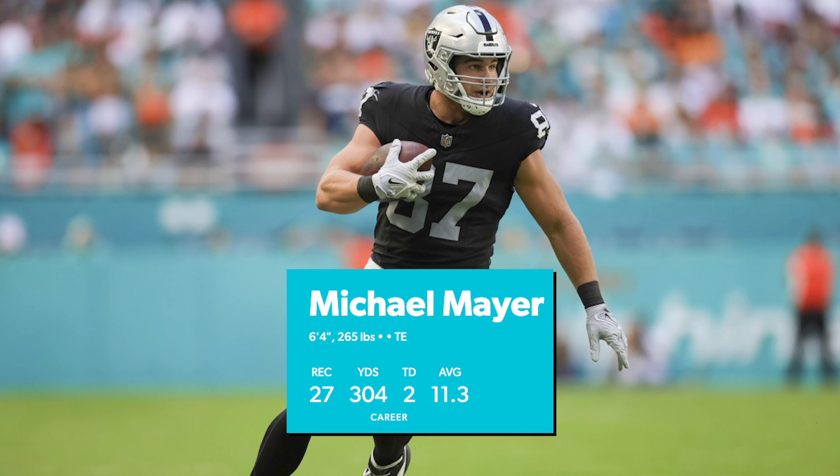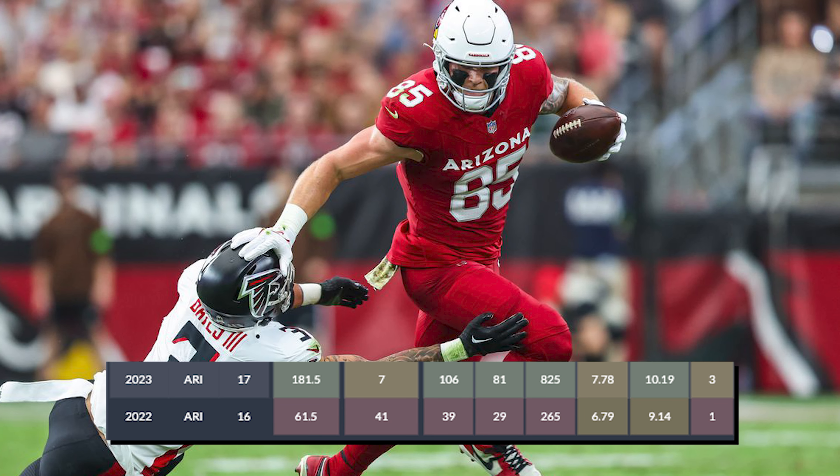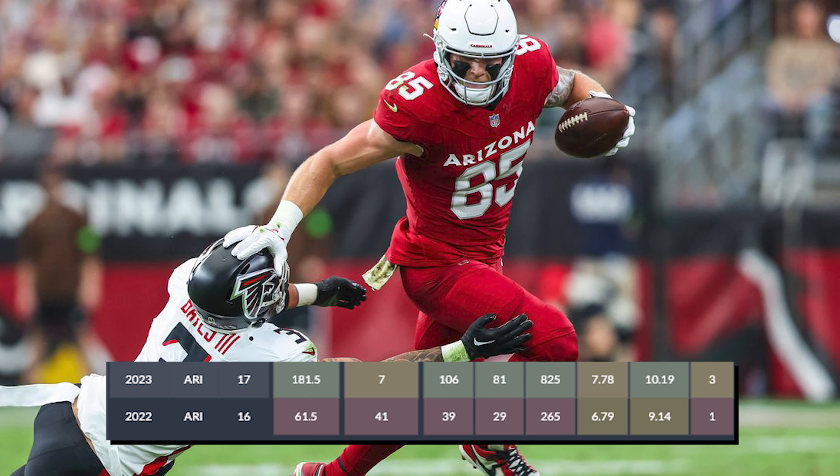The reason I lean Michael Mayer here is because this is probably the point in the draft where you have to take some upside shots at the tight end position before it really does start to thin out later in drafts. Looking back at Michael Mayer's rookie season, he had 27 catches for 304 yards and two touchdowns. But I need to remind you that even though we've had guys like Dalton Kincaid and Sam LaPorta who break out in year one, that is not really the norm for the tight end position. Trey McBride came out of his rookie season in 2022 with just 29 receptions for 265 yards and one touchdown, and one of the most powerful laws of fantasy football is that year-two tight end breakout.